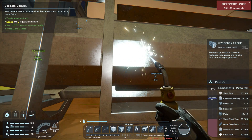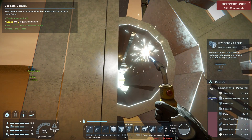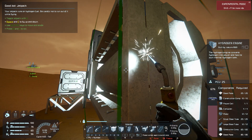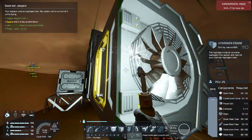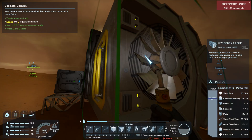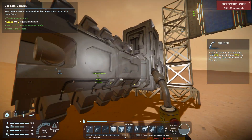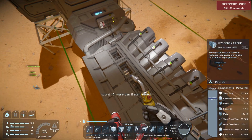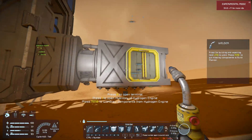Hydrogen engines sometimes don't turn on right away - I don't know if they fixed it with this latest update. If you ever have a problem with a hydrogen engine, I've found that if you save your game, exit to the main menu, and reload, it normally will start after that. Right now the fan on the end isn't spinning, and normally you should see those pistons going up and down inside. Nothing's happening yet.